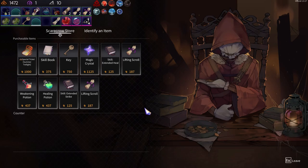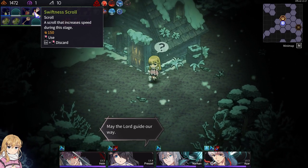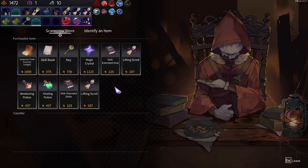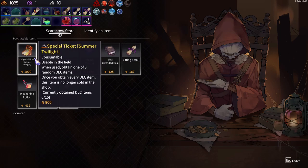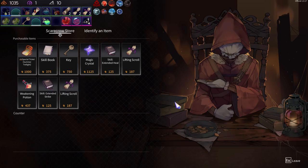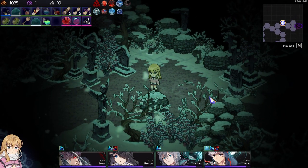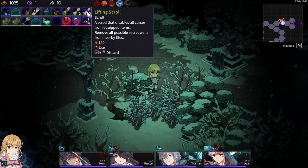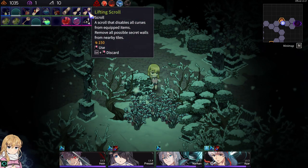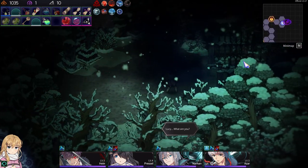What we got over here? Ooh. Already have an identify scroll — identify that. What is it? Toughness. That'd be useful. I think we're good. I think we're the best we're gonna get. Well, let's give it a go, Reaper.